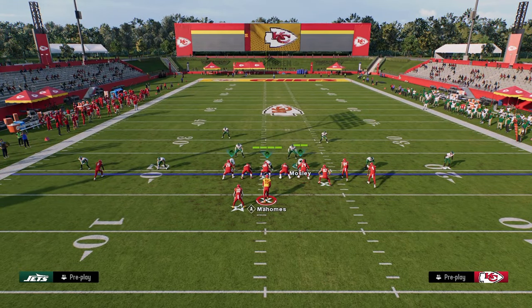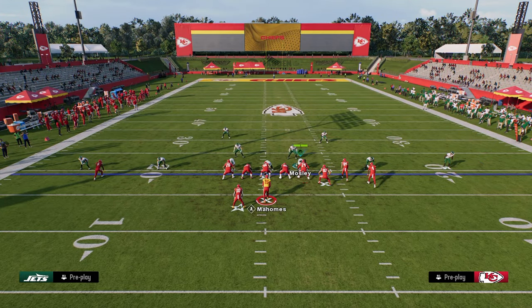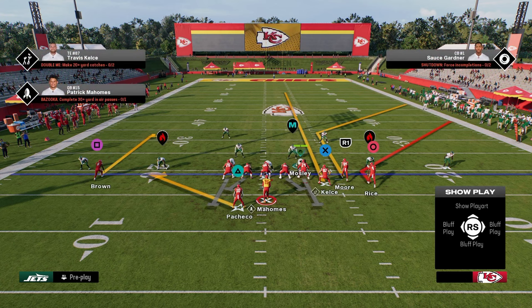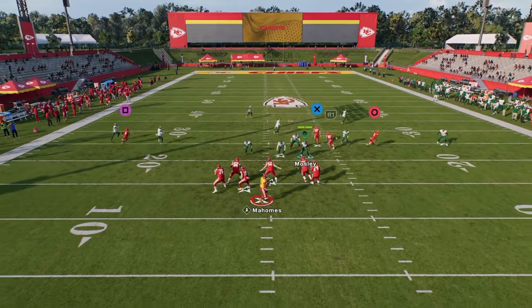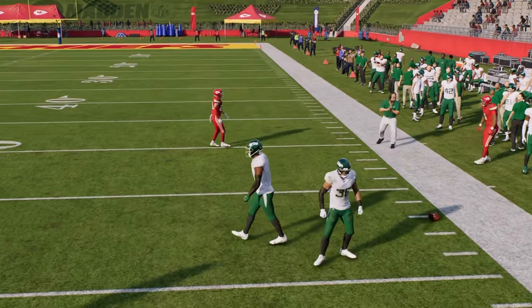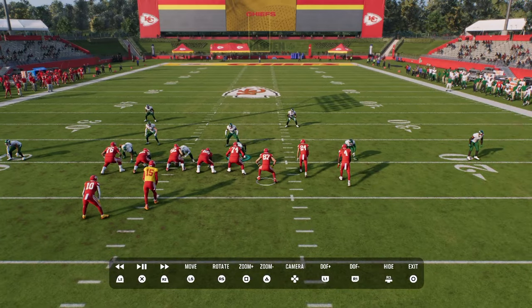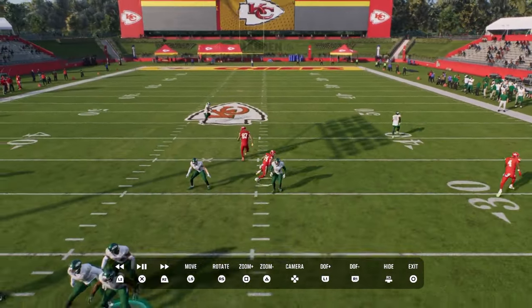I'm going to spy the defensive line, and I want to show you what this does a really good job of defending. This coverage does a really good job of defending double corner concepts or a streak-corner-flat combo to one side. You'll see that this short corner is going to get played by that cloud flat or soft squat defender on the right-hand side, and then this outside third is going to roll over the top of the coverage to take away this double corner or deeper corner route.